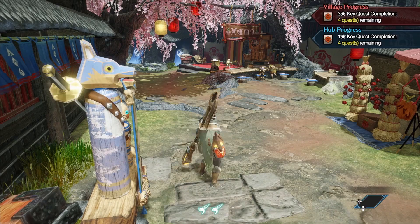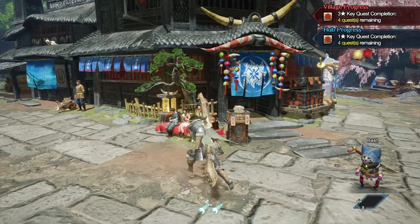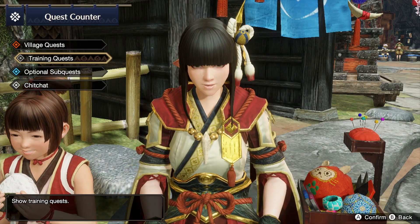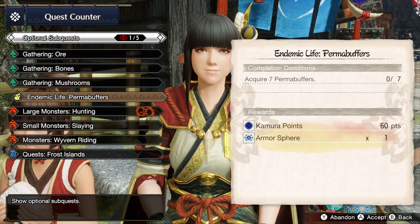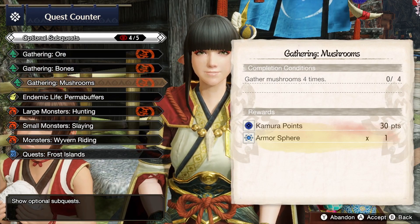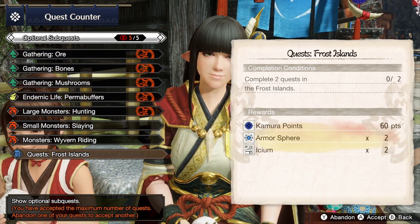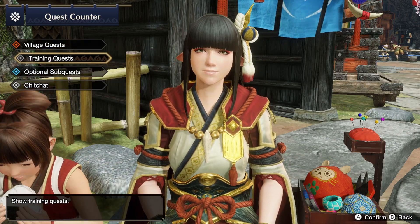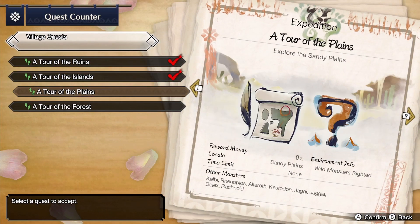It did not change anything. But that one you unlock by talking to people around here. So like I said, we are going to select some optional ones — bones or mushrooms and permabuffers. And we are going to do an expedition tour in the plains.